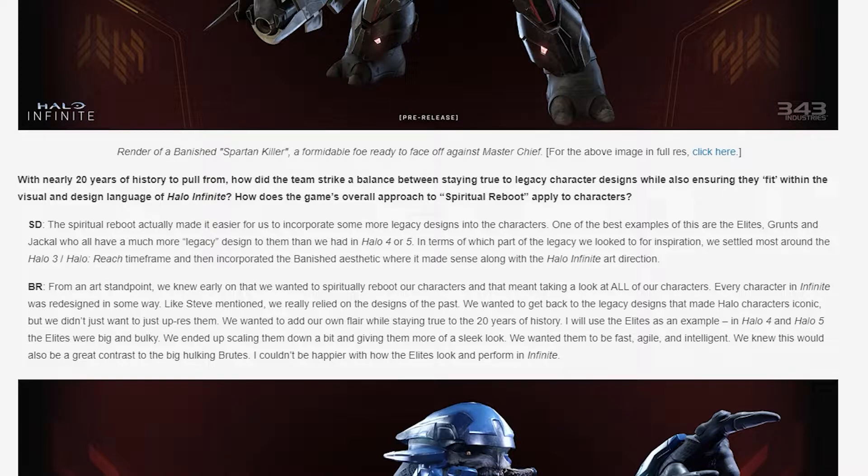In terms of which part of the legacy they looked to for inspiration, they settled most around the Halo 3 and Halo Reach timeframe, then incorporated the Banished aesthetic where it made sense along with the Halo Infinite art direction. From an art standpoint, they knew early on they wanted to spiritually reboot the characters, meaning taking a look at all of them. Every character in Infinite was redesigned in some way.